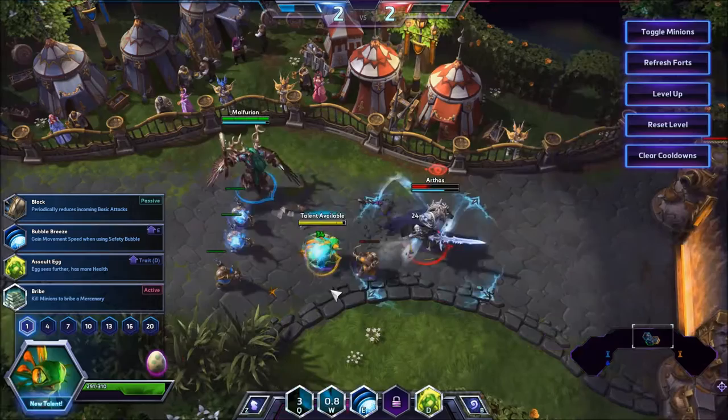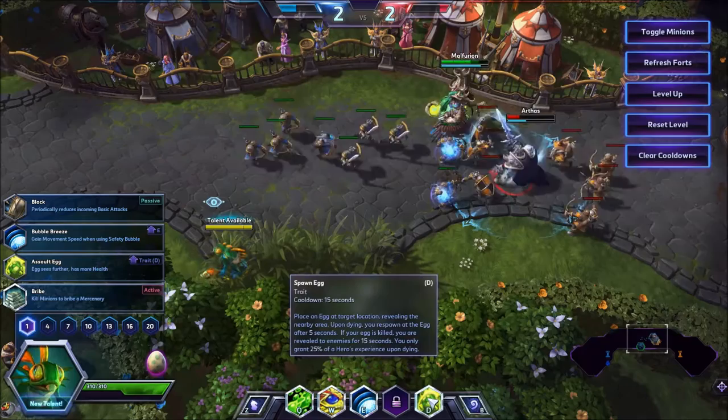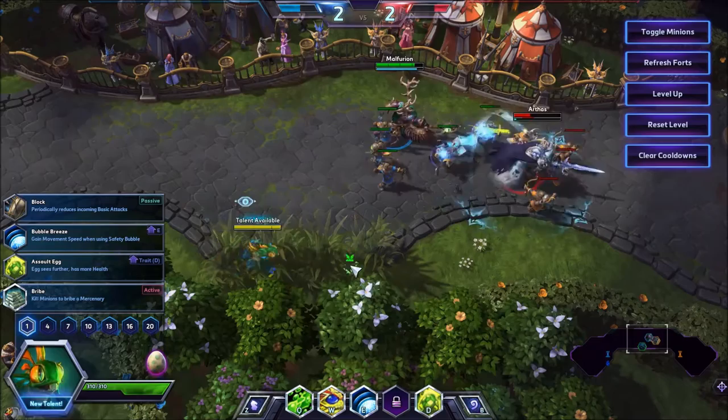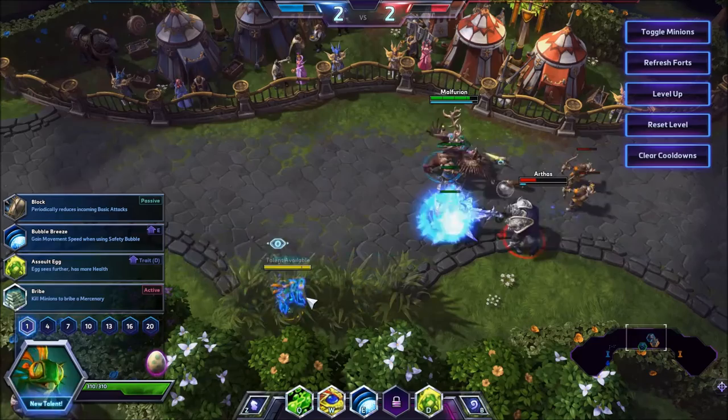If you launch a skill shot over a wall and it hits the egg, it will be revealed and people can just go kill it. Once the egg dies, Murky does not die with it. If Murky is alive, his egg ability will go on cooldown the instant it dies, meaning it cannot be placed for 15 seconds. During that 15 seconds while the egg is dead and on cooldown, Murky will be permanently revealed to the enemy team — they will know where he is at all times. So if your egg gets killed, retreat. Put your egg down in the nearest safe spot, even if that's the Fountain.